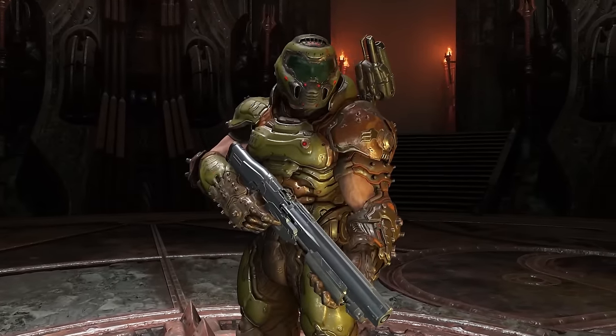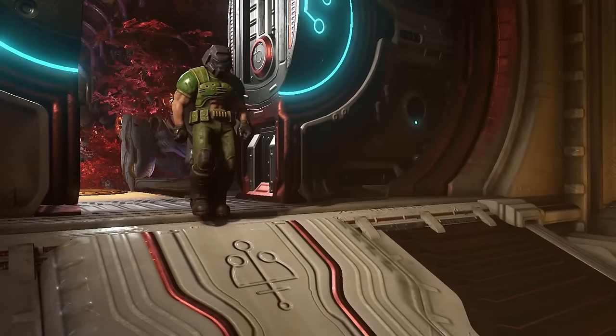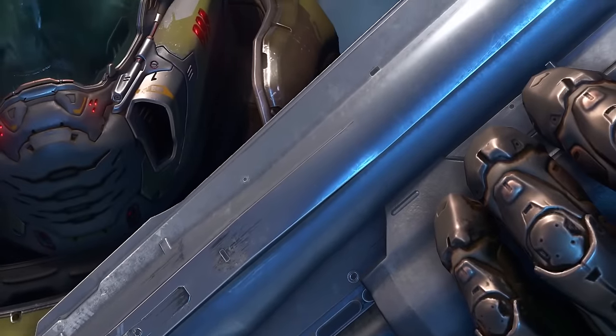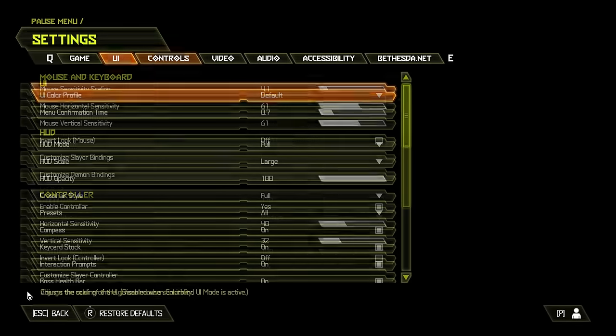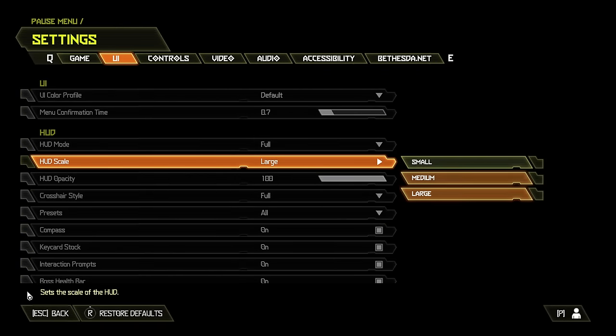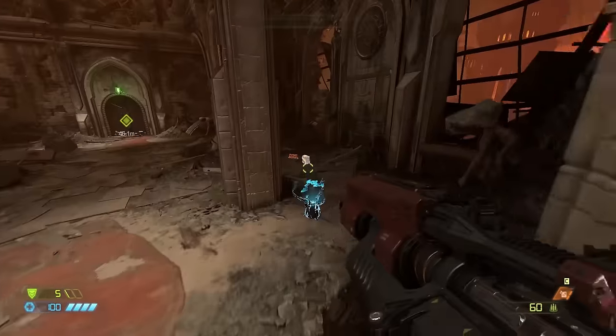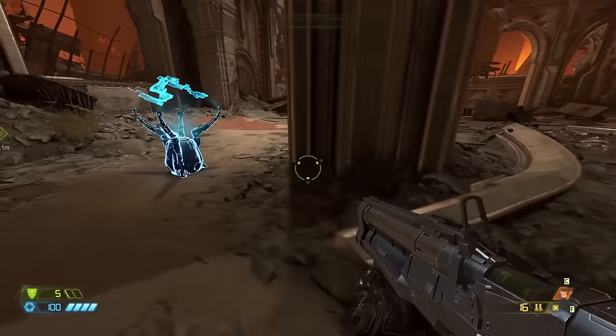Since you can actually see the Slayer's in-game model, Eternal features a healthy amount of skins for the Slayer. For the sake of this video, I chose to stick with the default skin, at least for now. You can customize a lot in this game. I left a lot of the settings at their default, but I do like increasing the HUD size, since a lot of these things you need to be able to read at a glance, and making them bigger just helps with that.